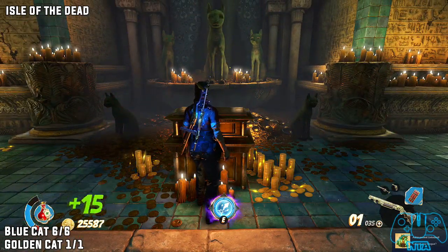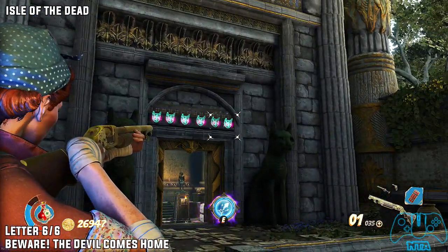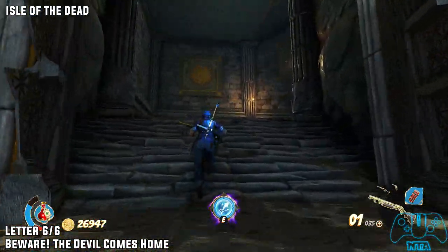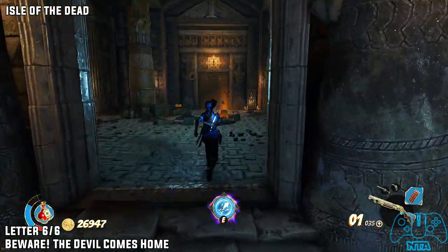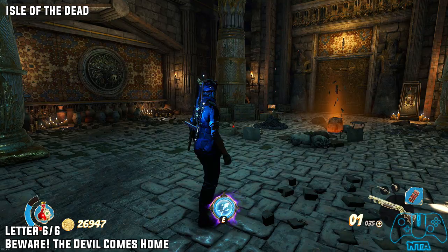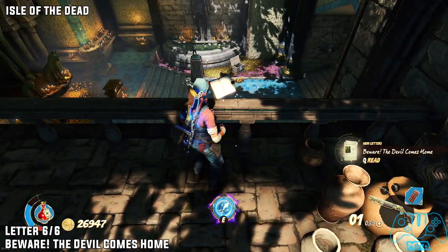The last and final collectible of this mission will be letter six of six. Once we leave the cat room, continue on with your story until you get to your final campfire. Once you get here, look right on the balcony side and you will find your last letter. Oh, jolly good!